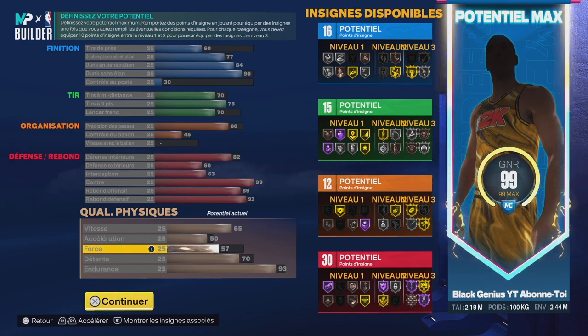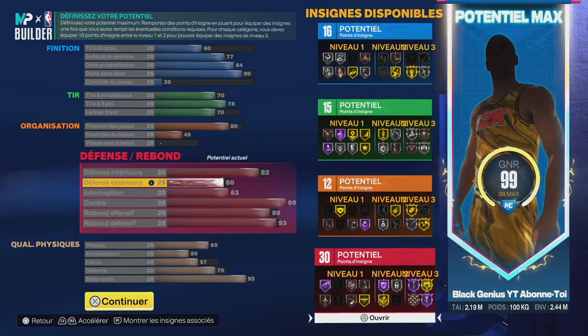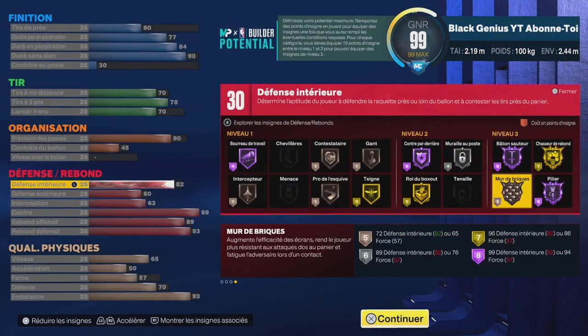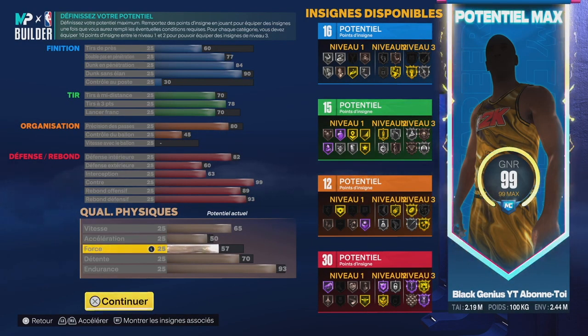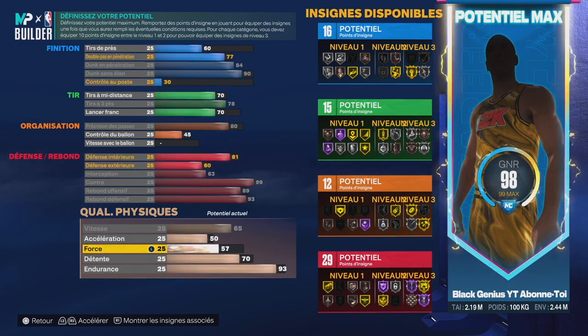Au niveau de la force on est à 57, on n'aura pas de badge Bully, mais comme je voulais quand même avoir un ressenti au niveau du Mur de Brique, j'ai augmenté un peu la force. En fait, la force impacte aussi votre Mur de Brique — si vous étiez pas au courant, plus vous montez la force, plus votre Mur de Brique est imposant. Le Mur de Brique concerne deux statistiques : la défense intérieure et la force. Vous pouvez avoir Mur de Brique même si vous augmentez pas la défense intérieure. Quand vous montez la force, les gens vont prendre beaucoup plus votre écran.